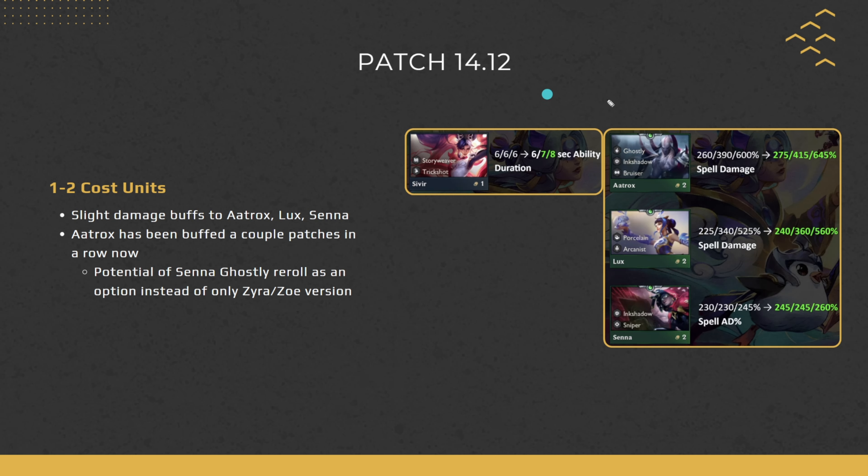There are a lot of 2-cost buffs, though they're all slight damage increases. Aatrox, Senna, and Selects get a slight damage buff at all star levels. Notably, Aatrox has been buffed for a couple of patches in a row — he previously got a rework from a frontline trait-bot into more of a frontline magic fighter, casting more often and dealing more damage. This is his third buff in a row. The Senna buff may also bring the Senna Ghostly reroll back into meta.